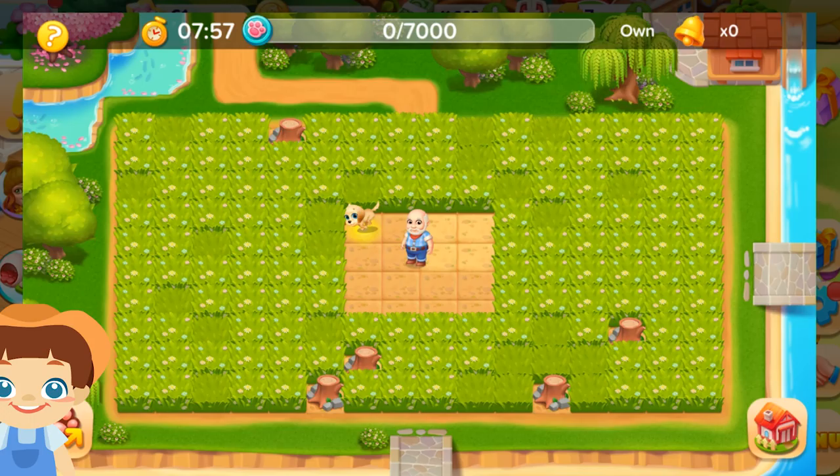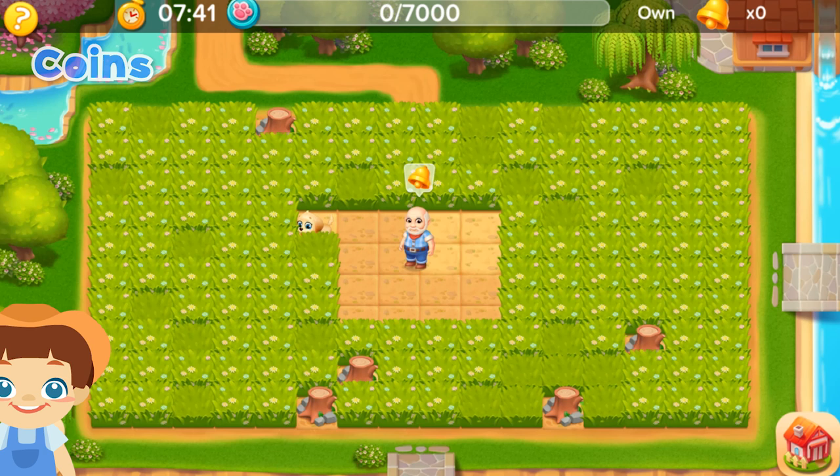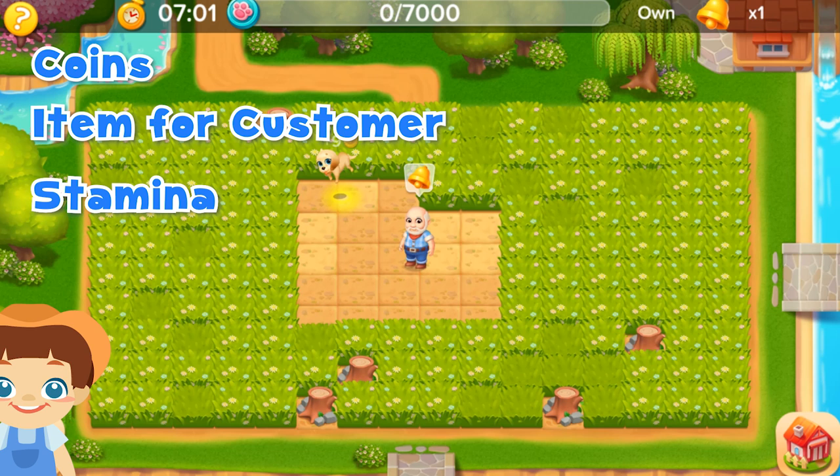Tap the grass to let your pet explore it and get various random rewards, such as coins, items required by the customer, and random amounts of stamina. But be careful, there are also hidden frozen bombs.